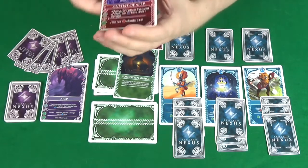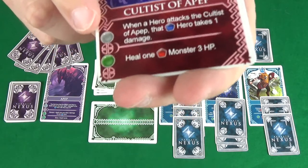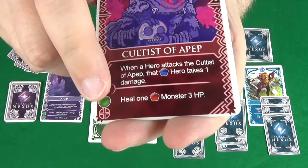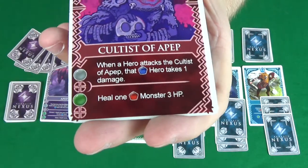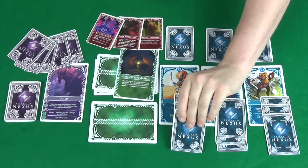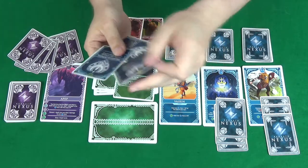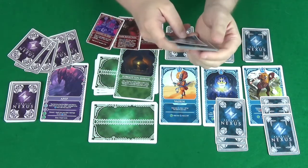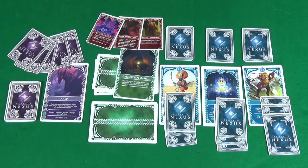Hit points are shown in the pentagon at the top of each card — red for monsters, blue for heroes. On any card, a grey dot indicates a permanent ability that doesn't cost an action point, a green dot means it costs an action point to use, and a yellow dot means it's reactive — it doesn't cost an action, you just play it at the appropriate time.